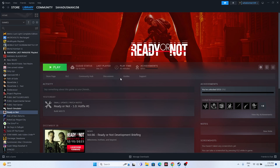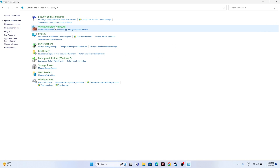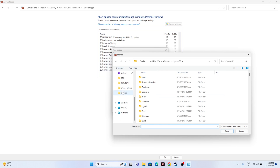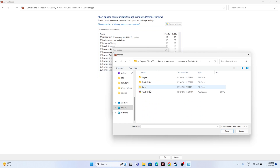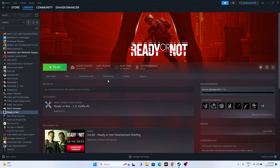Next, allow the game through Windows Security. Go to Control Panel, then System and Security, then Windows Defender Firewall, and click 'Allow an app or feature through Windows Defender Firewall.' Scroll down to find Ready or Not and make sure both Private and Public are checked. If it's not listed, click Change Settings, Allow Another App, Browse, navigate to C:\Program Files (x86)\Steam\steamapps\common\Ready or Not, and add the executable.